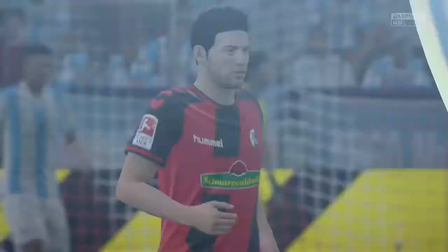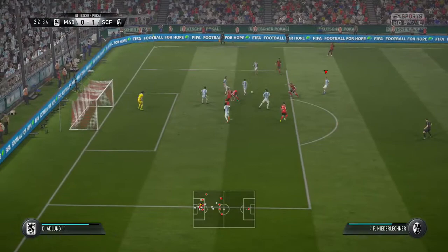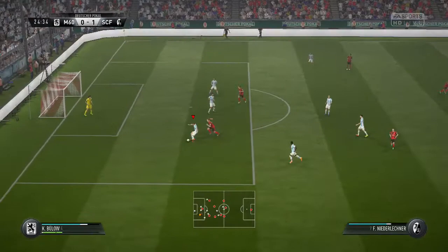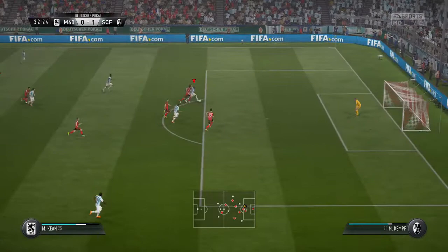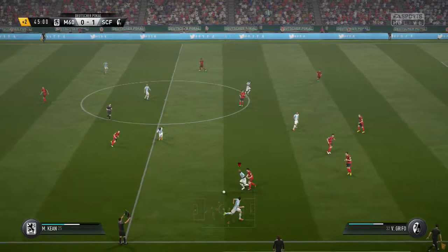Decent chance for Freiburg once again - we just about get that one clear and play the ball to Lautaro, Lautaro through to Isak. Freiburg are just proving to be a so much better squad than us and we're really struggling just to keep the ball. They're playing fantastic football and just outplaying us left, right and centre. Martinez through to Moyes Queen - he's just very slow across the ground and that's what lets him down. Isak trying to bulldoze his way through but can't. We go into the half-time break trailing 1-0.